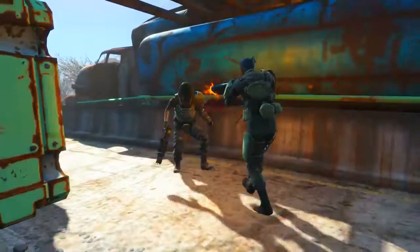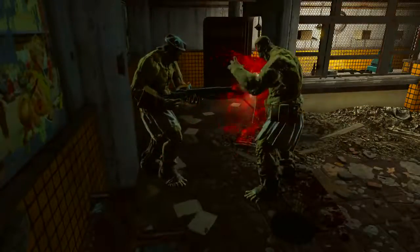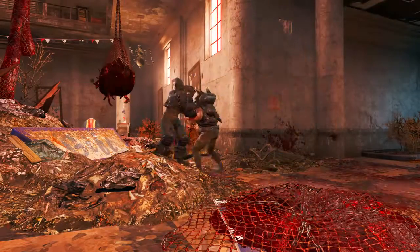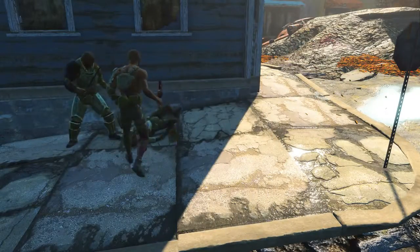Welcome back ladies and gentlemen to Fallout 4. My name's Camel and this video is going to be a walkthrough guide in which I will show you how to acquire the unique laser gun known as Good Intentions. I will also run through some very interesting ways in which it can be used and utilized.